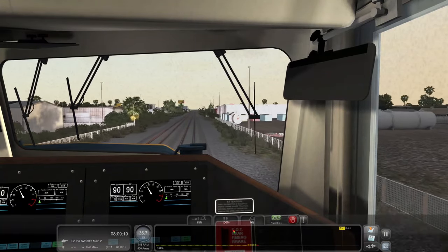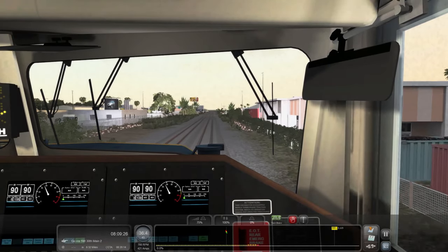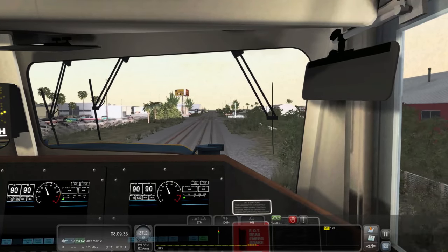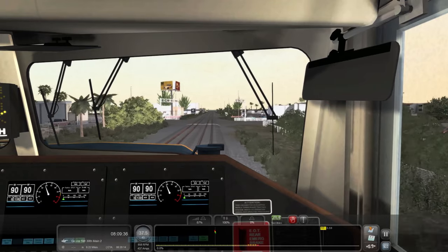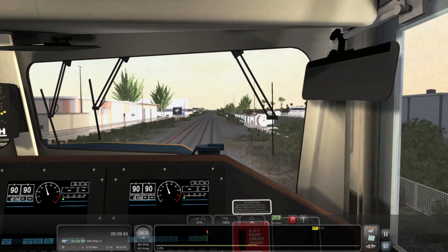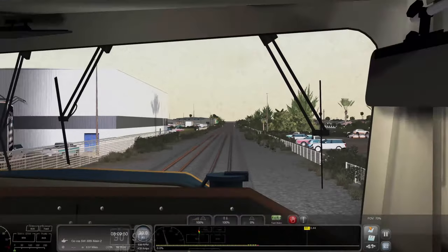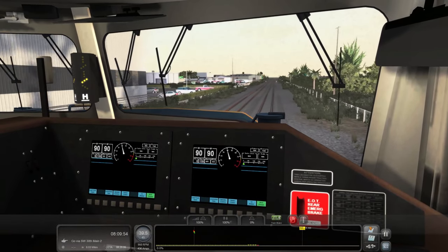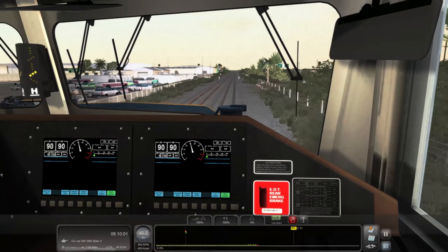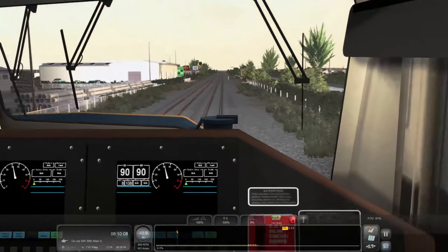I do want to apologize — I know this is not going to be a realistic scenario because for some reason they decided to make this horn super, super long and I have no idea why. I realize it's not going to be an accurate crossing sequence, so I do apologize for that. We're going to try our best to make it as realistic as possible, but sometimes RailWorks just doesn't know what they're doing. It is frustrating having your game all set up and then it just breaks on you, but it is what it is.